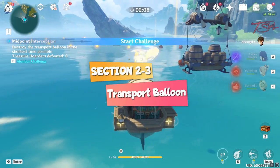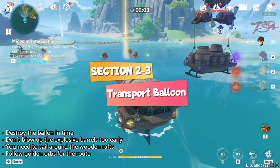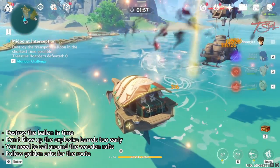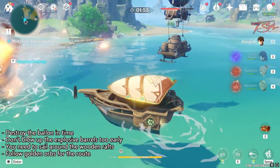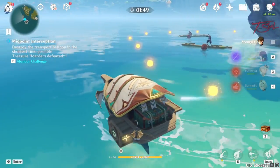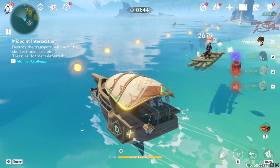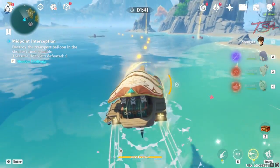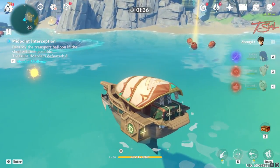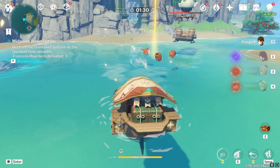Once you are done collecting all the crates, a third type of challenge will begin. This is where you have to destroy a balloon while on a boat. This part is also pretty easy — just keep shooting the balloon and try to use the explosive barrels to your advantage. Wait until the balloon is near them before you blow up the barrels. Also, your boat cannot go over the wooden rafts, so you have to go around certain areas to keep following the balloon. Instead, follow the trail of glowing orbs and that will take you to the correct spot. Just wait until the balloons get closer to the barrels before shooting so you don't waste them.